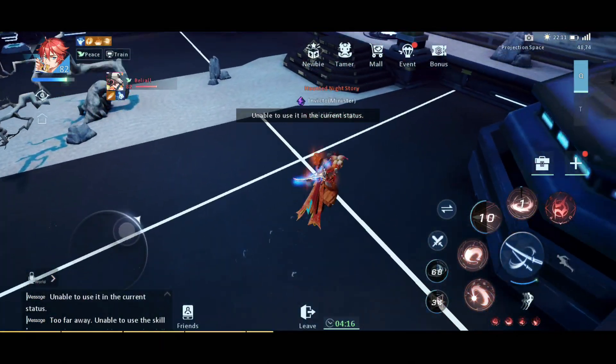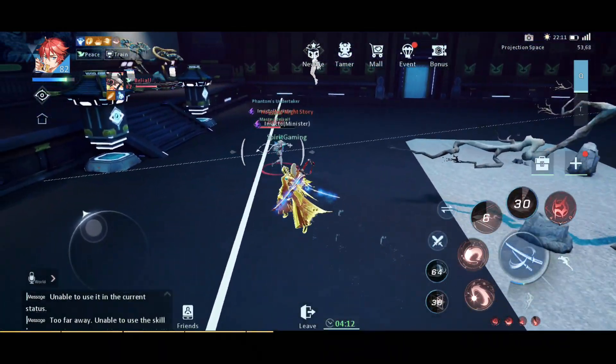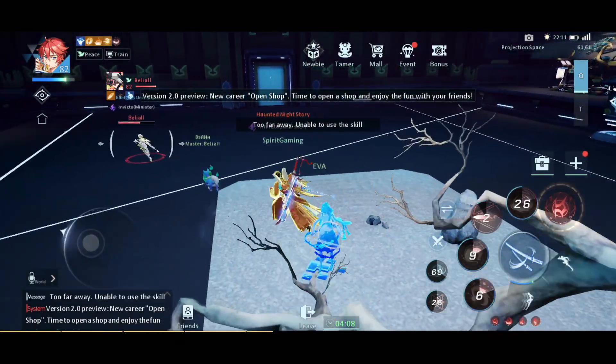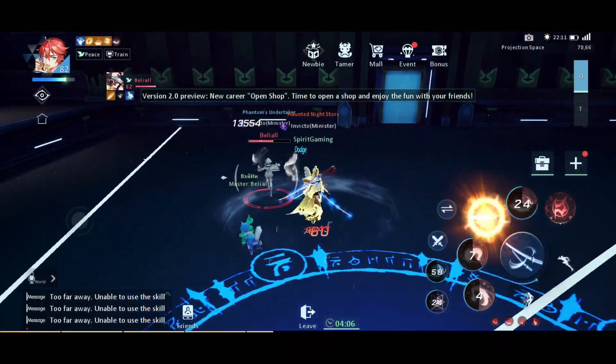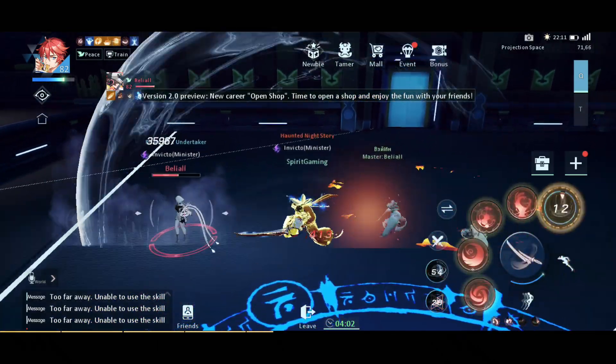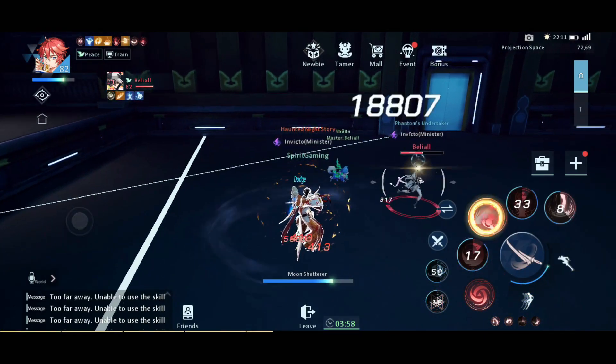The full combo is: Flash, Blossom Dance, into Sakura Slay, into Infernal Beauty, and then you want to use Void — for getting the most duration on that, because they can't do anything to you if they are knocked down or CC'd.